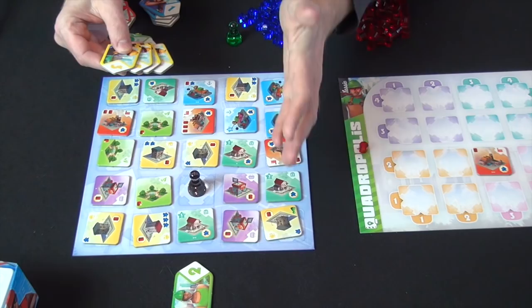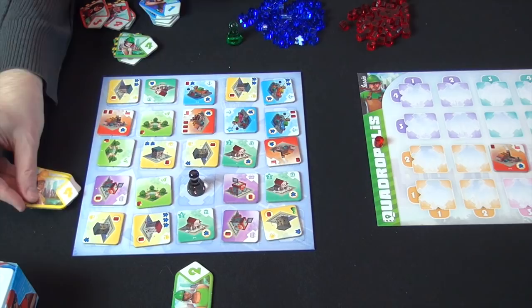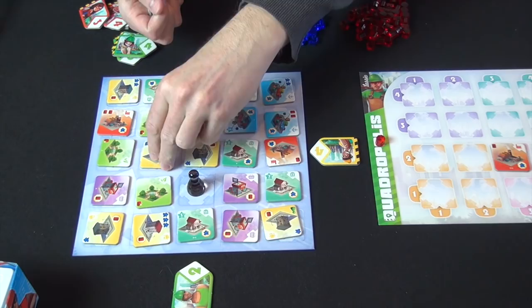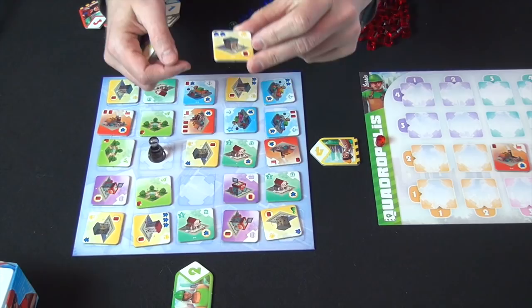The next player again has one of the four architects. Now you have some restrictions on what you can do. Once the urbanist is on the board, you cannot place something that would point at that figure. So I cannot place an architect here, here, or here. Likewise, I can't cover up something that's already been placed. So you'll start getting these restrictions as the game goes on. Place this here, take the number four tile, move this, and now place this in the fourth row or fourth column.